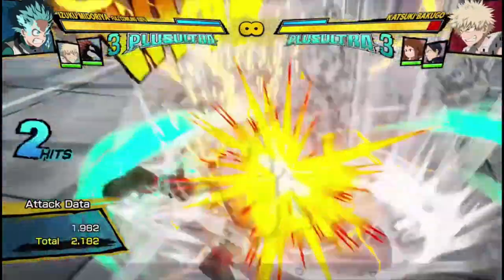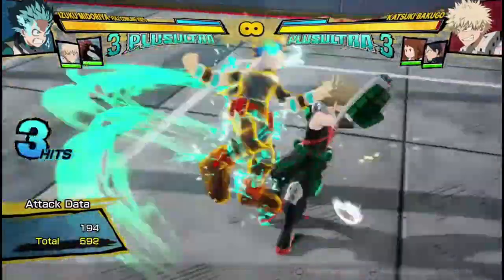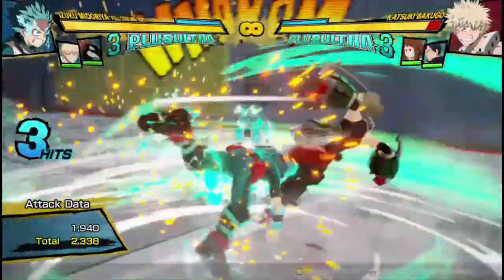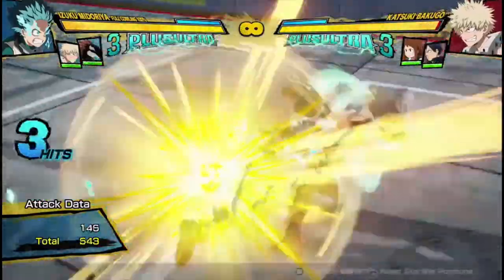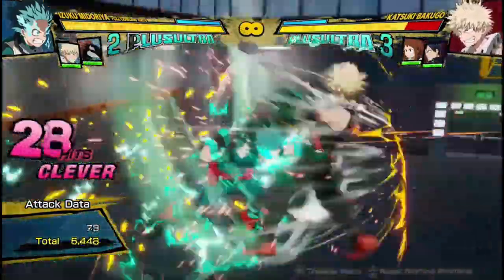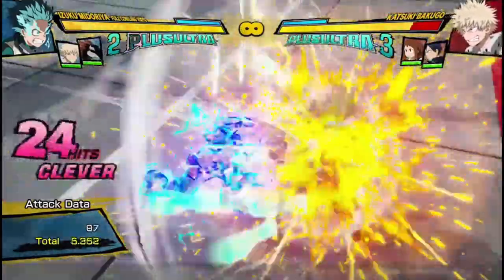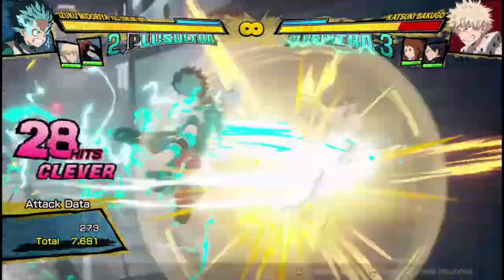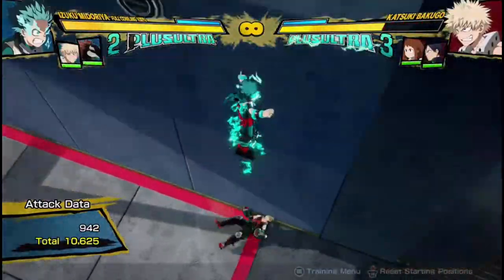His yellow attacks are the same in the air as on the ground. He does this tornado twist attack, and it's a very good yellow attack — it's armored the whole animation, which means no matter when your opponent tries to hit you, you can armor through things like projectiles. You can also cancel it into some of his other buttons, which I'm sure you've seen a lot, and you can get combos this way, using it as a damage combo extender. You can use it on the ground as well. It's a really good yellow attack but also a really good combo extender.